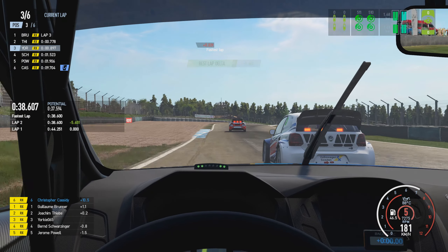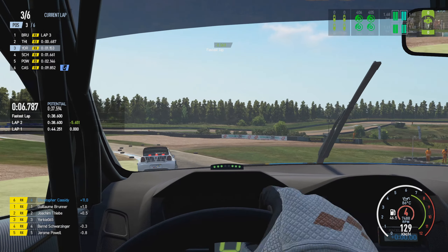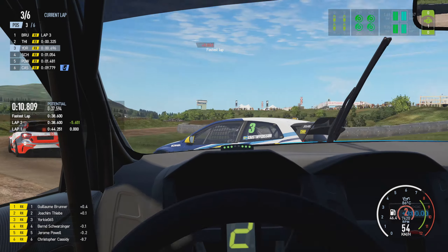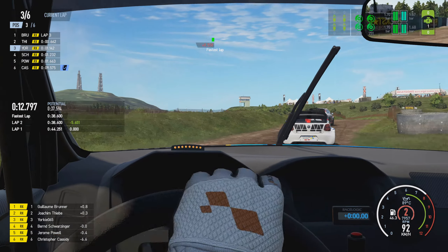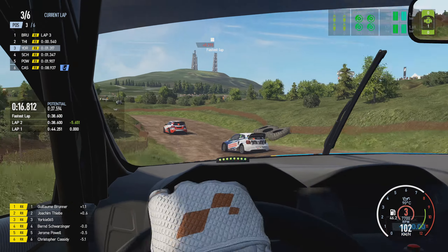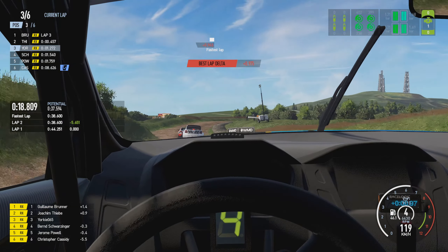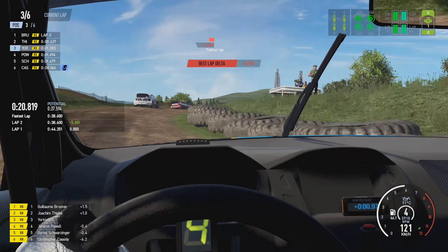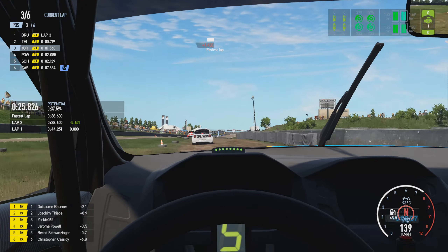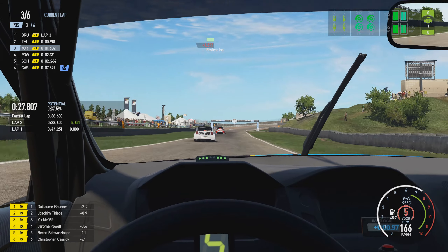So now it's this Volkswagen Polo. The car getting very sideways there as we're trying to get through turn two. Need to watch out for those big tyre stacks on the right-hand side — just hitting those will damage the car quite badly, as the Polo goes and clips that banking on the outside.